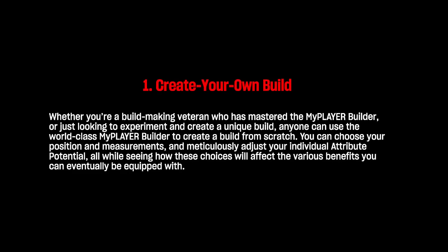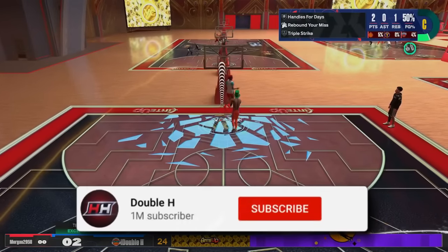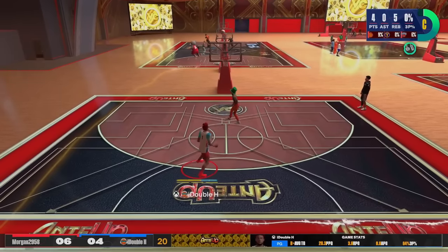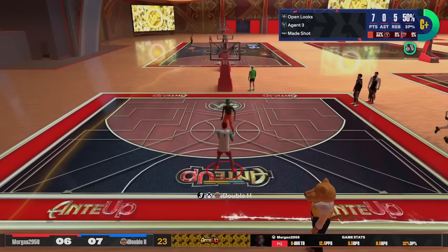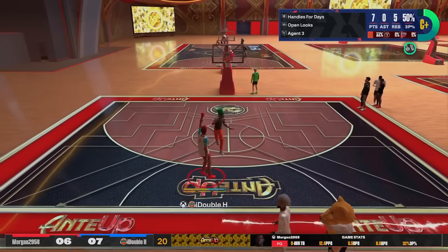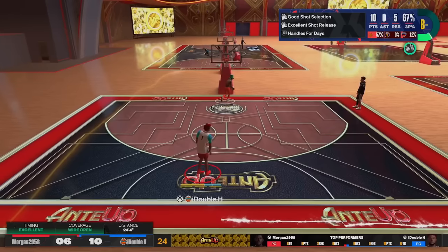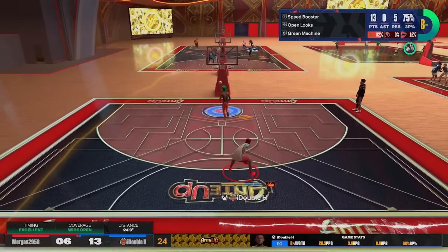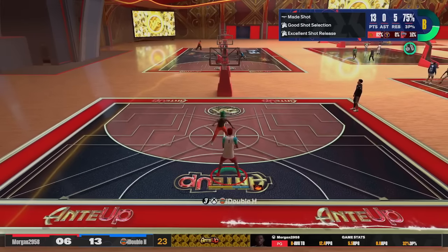Create your own build — whether you're a build maker veteran or just looking to experiment, anyone can use the My Player builder to create from scratch. You can choose your position, measurements, and meticulously adjust your individual attribute potential. This basically confirms the free-form builder once again. For anyone begging for double archetypes or pie charts to come back — we shouldn't be going backwards. We're getting the free-form builder again, which I think is a good thing. I think 2K24 is the best free-form builder we've seen yet.